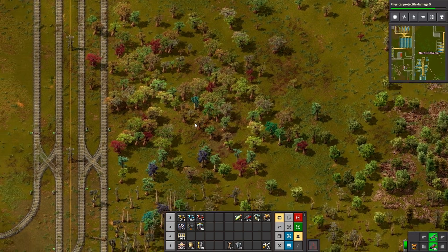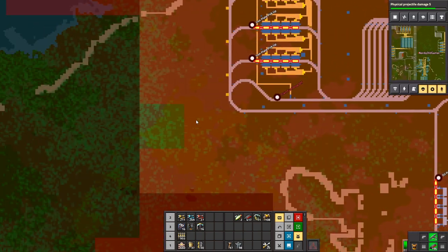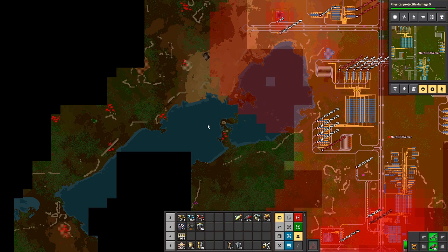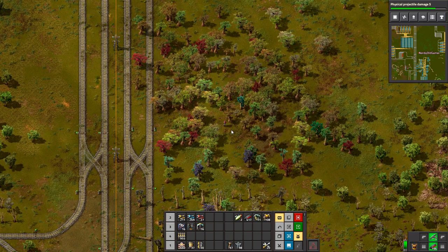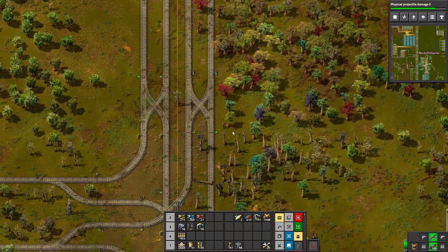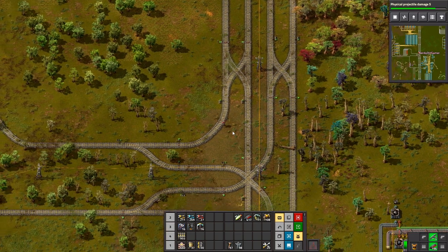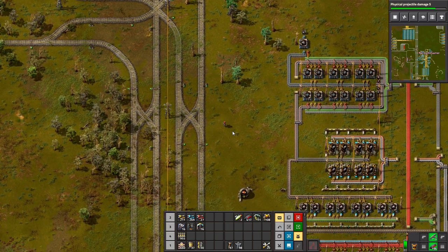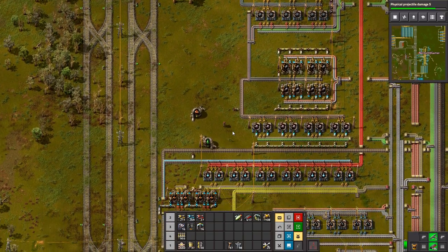I put some turrets down by the iron plate pickup. Because on the map there's a little biter nest next to us there. Although I didn't ever see any biters get to it, I did see them in the trees nearby. I think they're going into the trees to get to us and getting stuck. Our pollution isn't reaching them though. But as the scanner was scanning, I saw them in the trees by them cliffs. That's why I put some turrets down. They did come along and attack the iron ore pickup a few times.